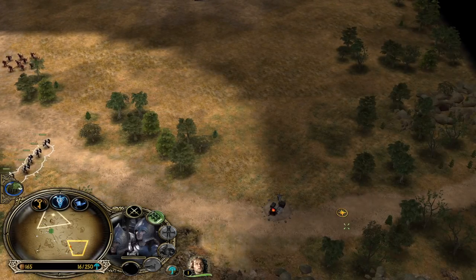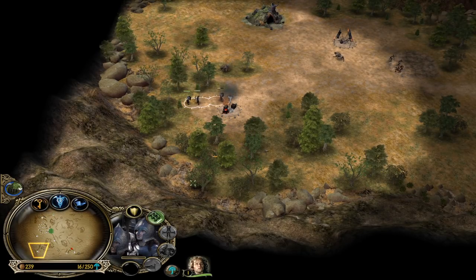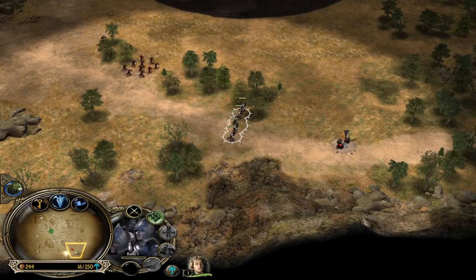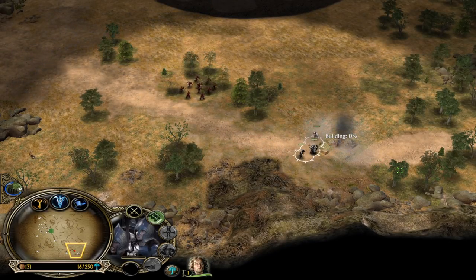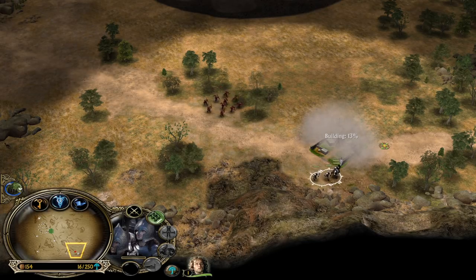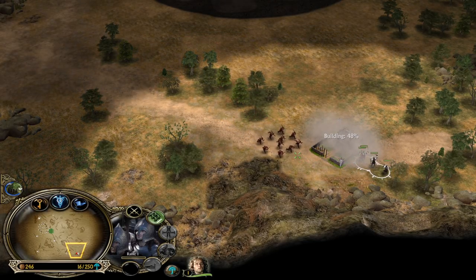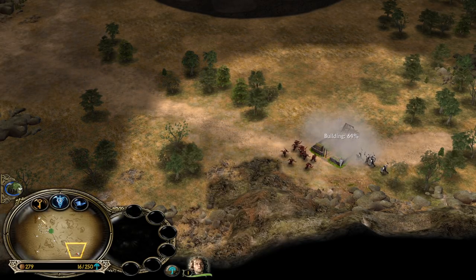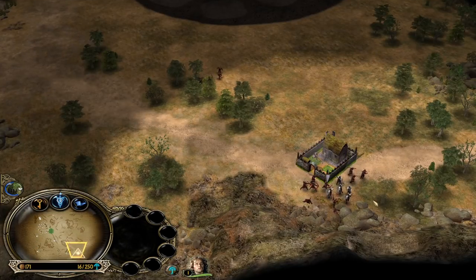Early on we need to capture as many settlements as we potentially can. We won't be able to keep them for a long time, but while we can protect them we need to fill up our base with resource buildings, build a marketplace, get some soldiers on the field, and get heroes like Boromir, Faramir, and Gandalf — we definitely need the entire strength of Gondor to beat Mordor.